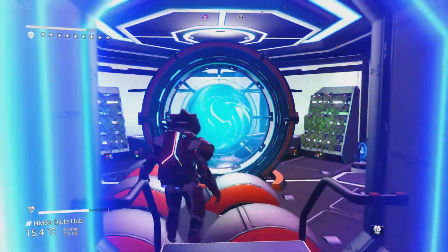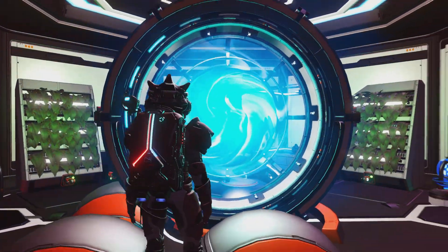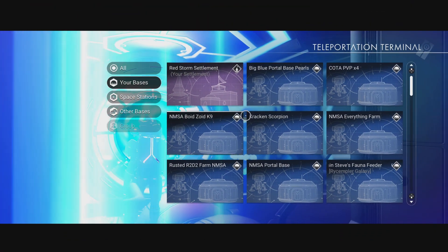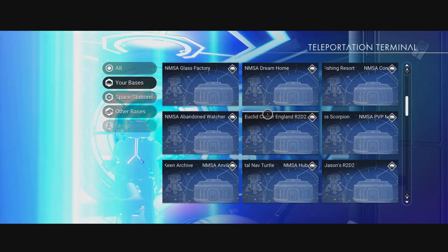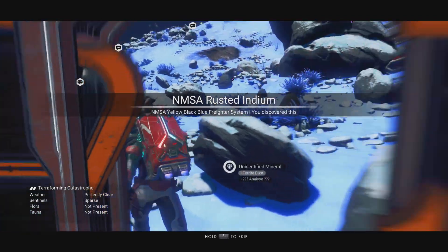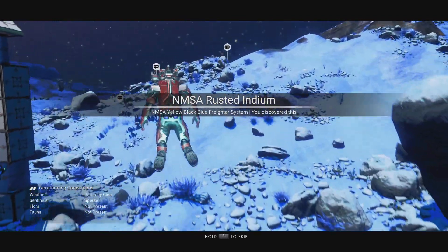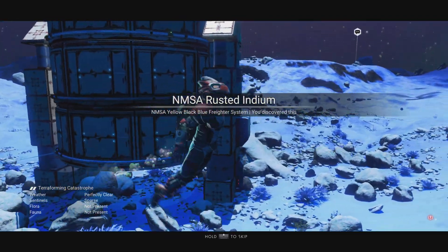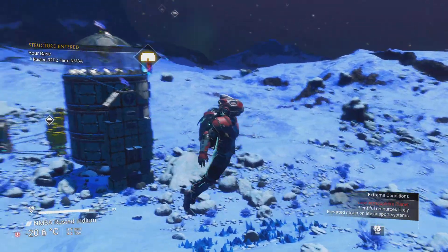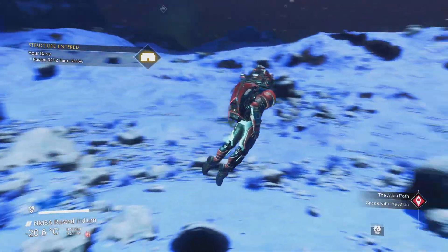Before we go there, I need to get myself some larval cores, so I'm going to go to my rusted planet. Any airless world will be good to get yourself some larval cores. I'm looking for the icon that looks like it's got a little alien-type facehugger egg. I think I can actually see one just over there.